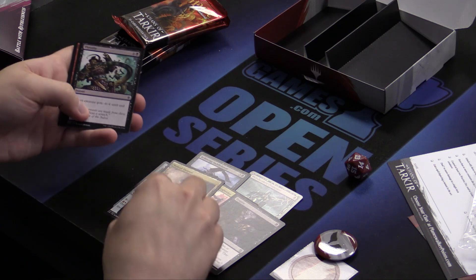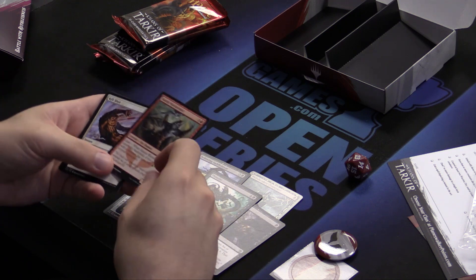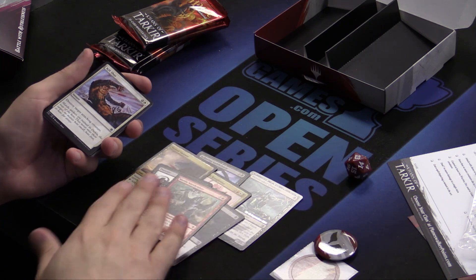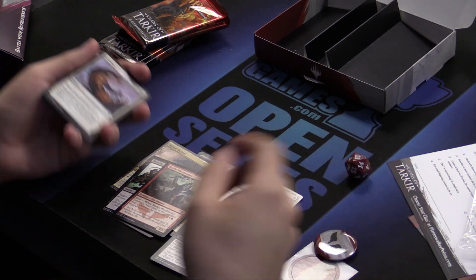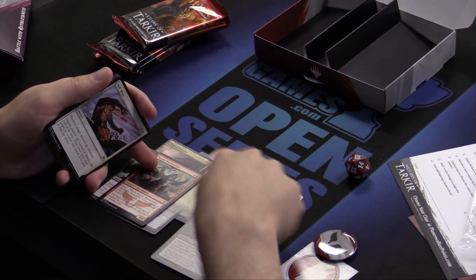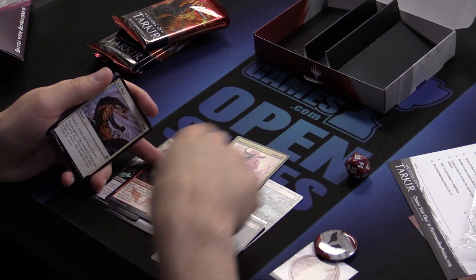Despise, Nomad Outpost, a removal spell, a guy that lets you cast a morph creature — or since we're actually black, white, red, he lets you, on turn six, play this guy, attack with him, then play this guy, because you've got the mana to fix. He fixes your mana too.